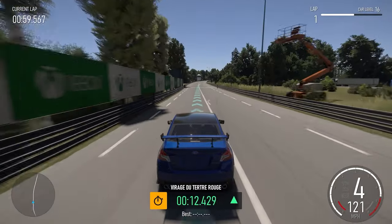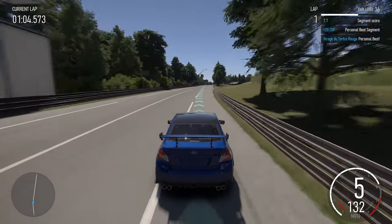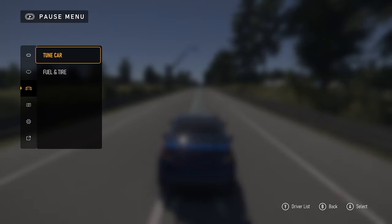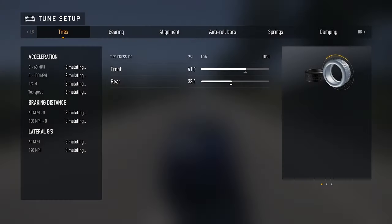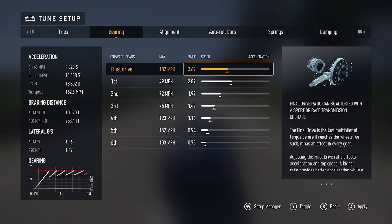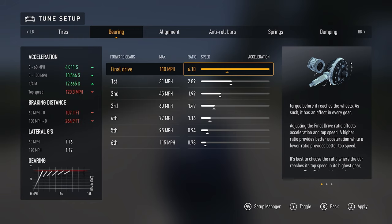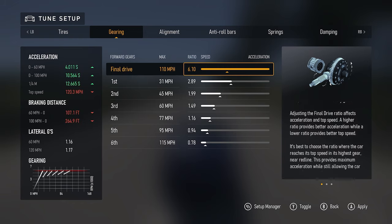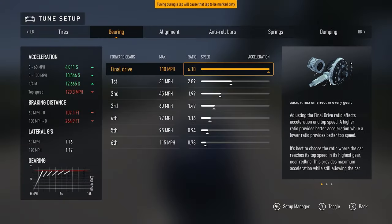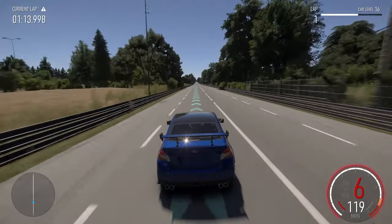During the test drive you'll come through the second scored section and then you'll be on your big straightaway. Once we get onto the straightaway, we're going to pause the game, head to our car, then tune car. We're going to change our gearing settings because we upgraded our transmission earlier, and we're going to change our final drive so that the ratio is maxed out.